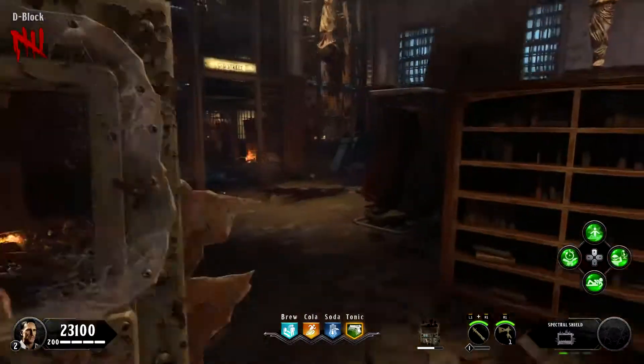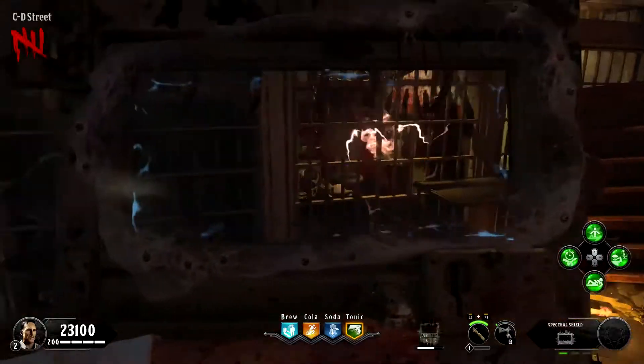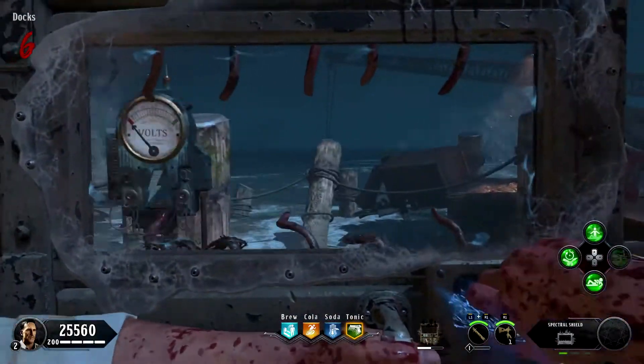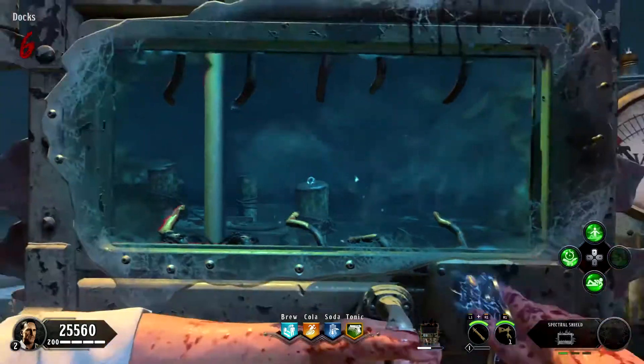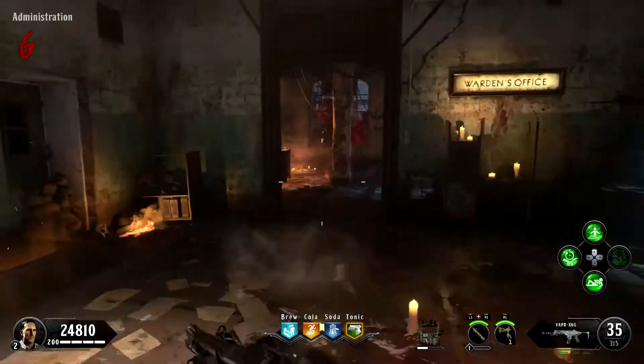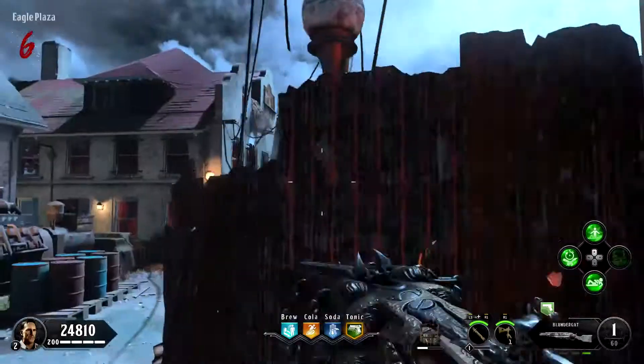The other one is by the original spawn. The bars kind of get in the way, so you want to make sure you actually get that one. And then the last one is on the docks. Once you've got all of them, you can go over to the warden's office and pick up your free blunder gat right off the warden's desk.